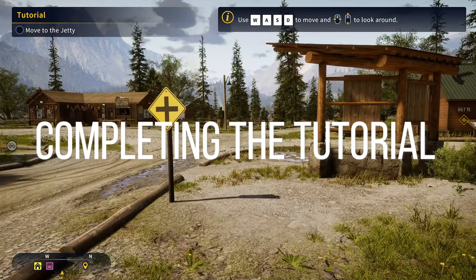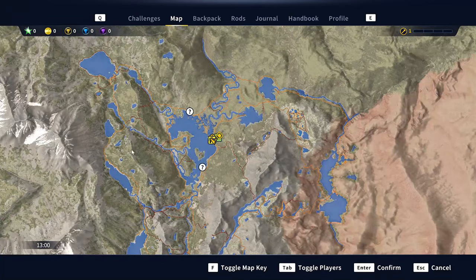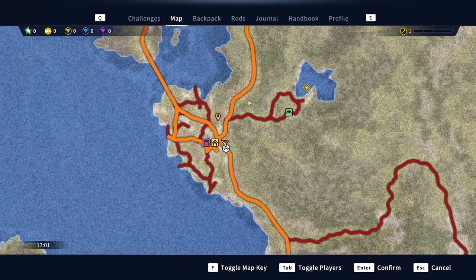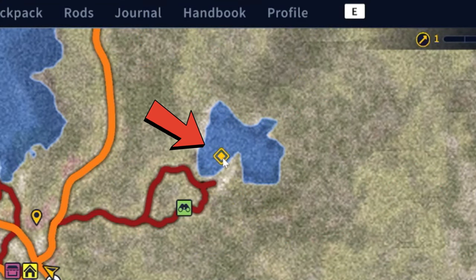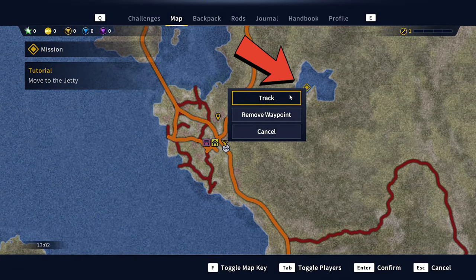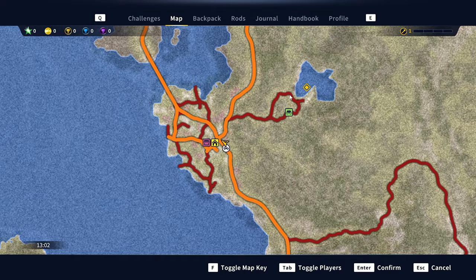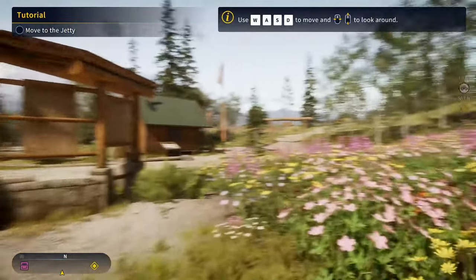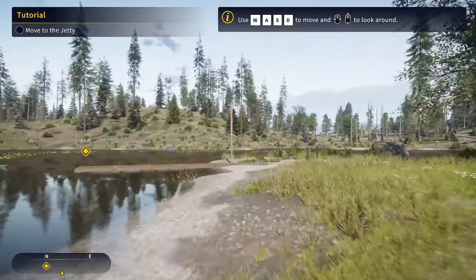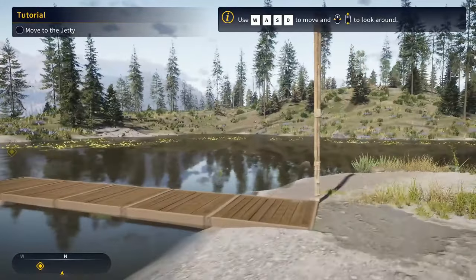The first thing we're going to do is the tutorial. It says move to the jetty — if you're not sure what a jetty is, a jetty is just a dock — and it will always tell you where to go. If you activate a mission, it will give you a yellow diamond. If you don't go to the exact spot, it will not complete the mission. As soon as that yellow diamond disappears, you are in the right area and can start trying to complete the mission.